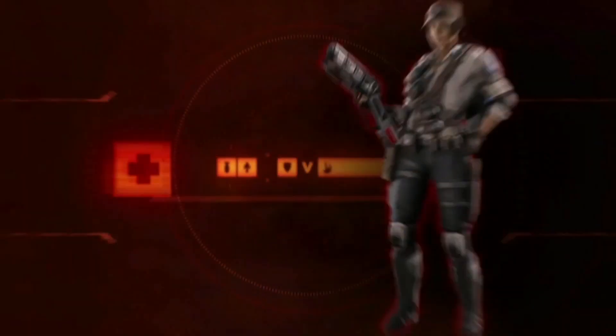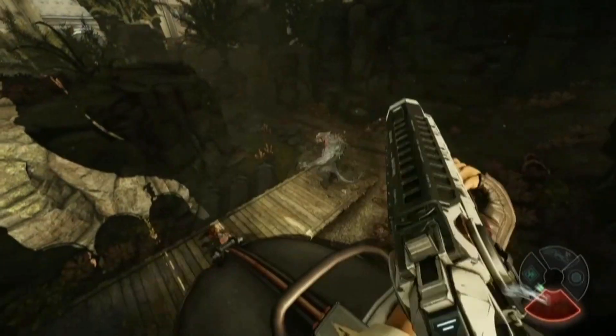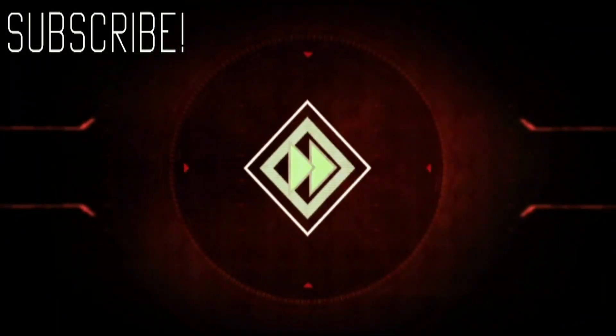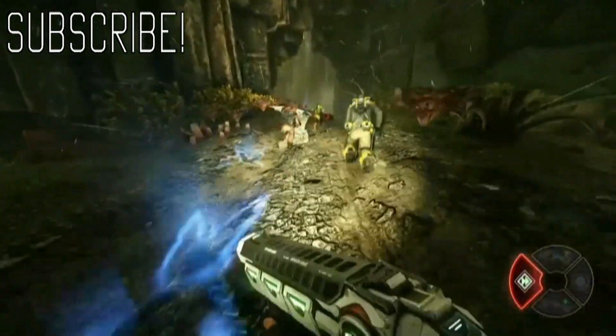Kyra is the Medic. She keeps the team alive. The Healing Grenade Launcher creates radial blasts of healing energy. The Acceleration Field accelerates Kyra and those around her to blistering speeds.